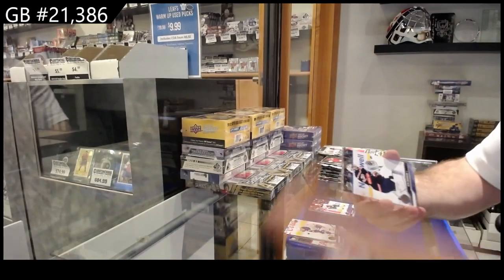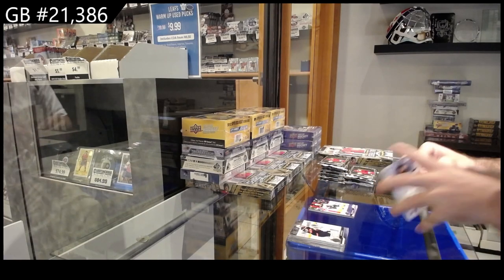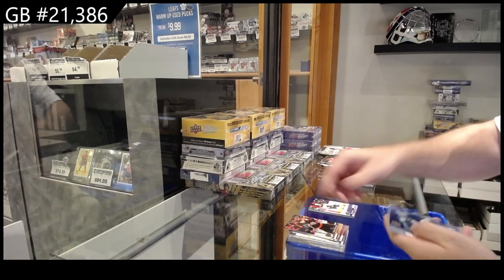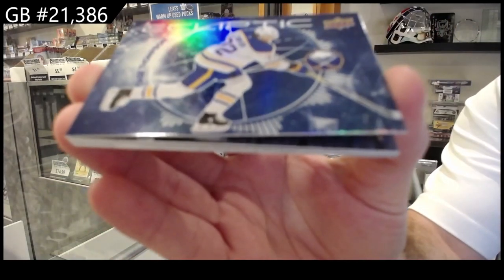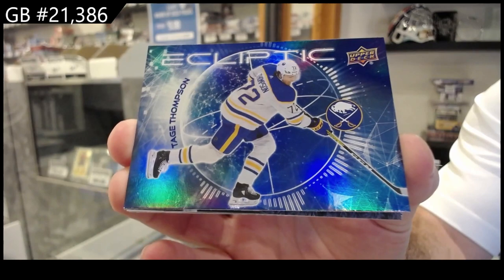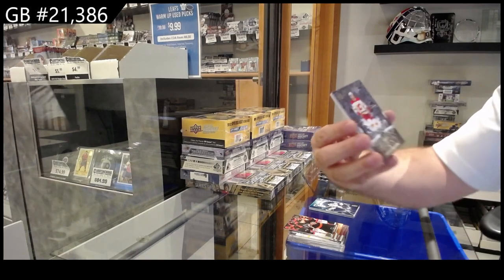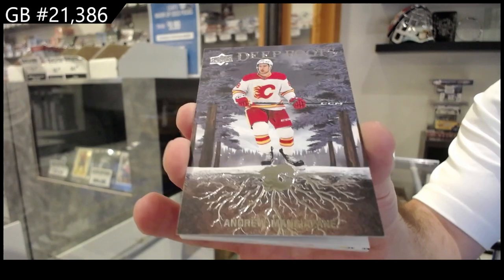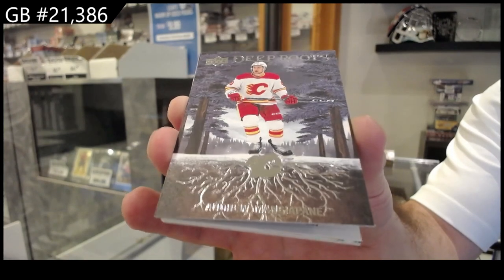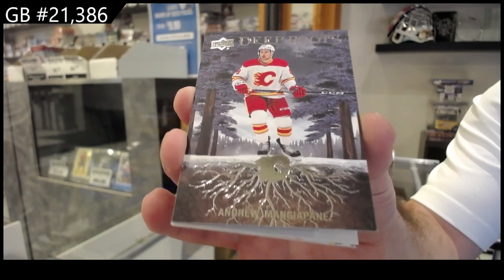The first little bit will be a little slower because I'm going to try to show you guys all the inserts. We've got an Ecliptic of Tage Thompson — apparently he wants to be our showcase guy today for Buffalo. These cards — I really love the feel of these cards, they're amazing. Deep Roots of Mongiapane. The bottom part feels kind of like — trying to think how to explain it — the bottom of this card feels amazing.